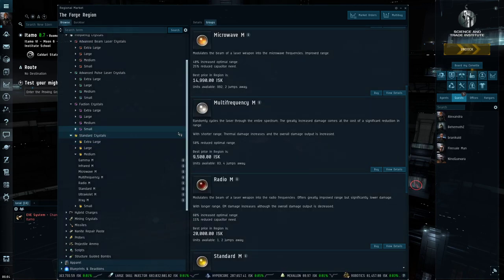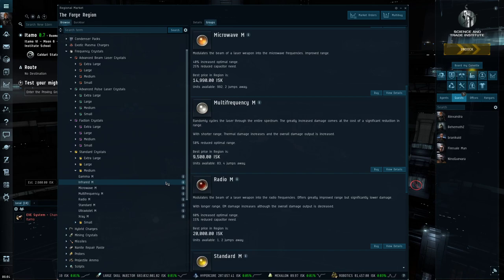Those are all eight ammunition types. There is a spectrum of range and damage types. When selecting your ammunition, think: what range will I be fighting at, how important is capacitor to me, am I running a lot of modules such as afterburners, microwarp drives, armor repair, and guns simultaneously? If so, you probably want something more capacitor-efficient. If you have support or need to do as much damage as possible, you want your more damaging ammunition.